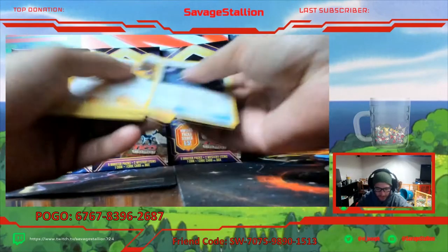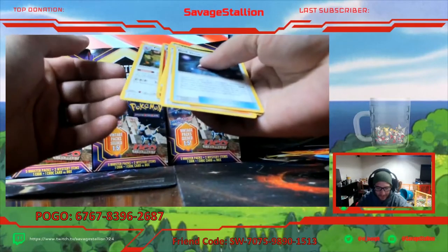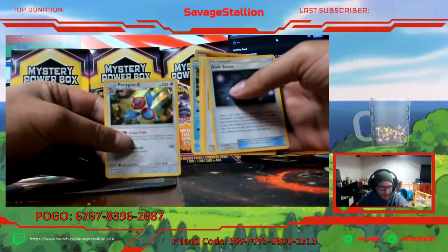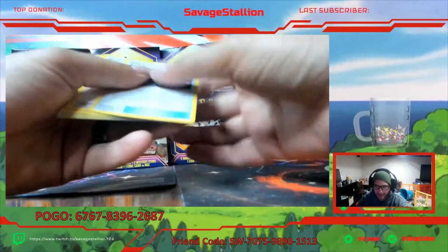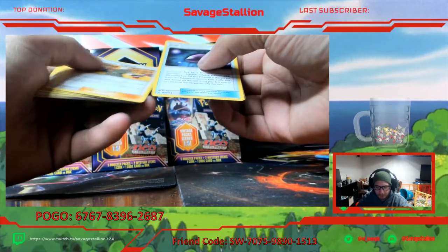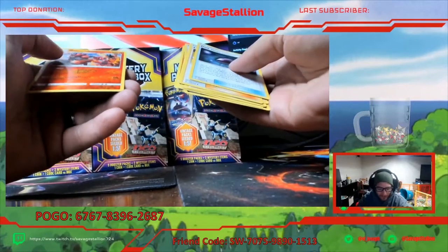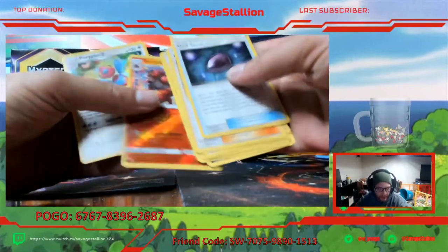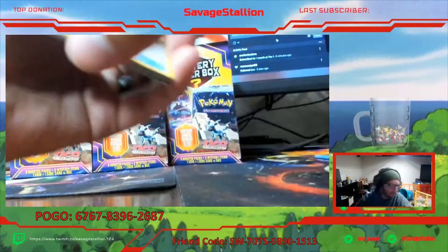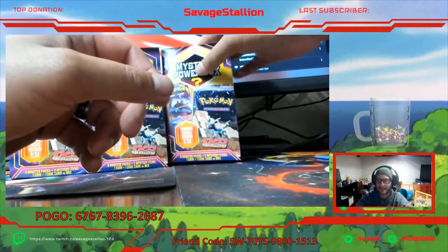What the heck, where's the energy? One, two, three, four, five, six, seven, eight, nine, ten, eleven. There's 11 cards but there's no energy - I've never seen that before. There's usually always an energy in these packs. Has anybody ever seen that before? Well we got a reverse rare Incineroar and then a holographic Porygon. So that's not bad but I've never seen that before. That's interesting.